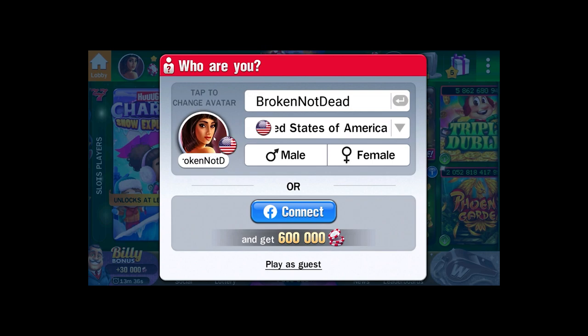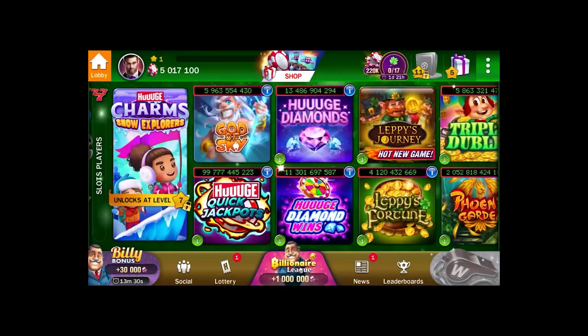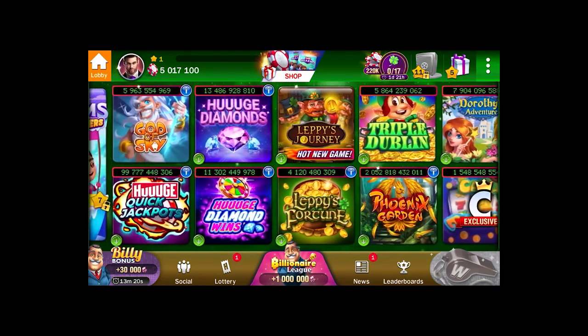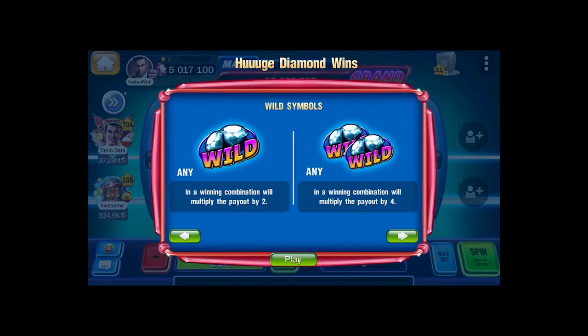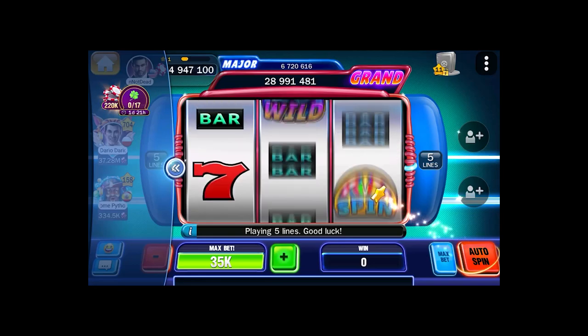All right, so you got to this point, and what you have to do in the beginning — and this is really important — because until level 40, you actually have no way to lose all your chips. What you want to do, and that's because the game changes which slots actually give the best prices every now and then, is use the time you have until level 40 to find which one's the best slot for you. Basically, you're gonna just let it roll. Try to use max bet every single time you can, and that's so you can level faster.